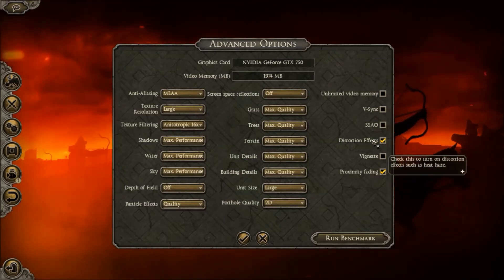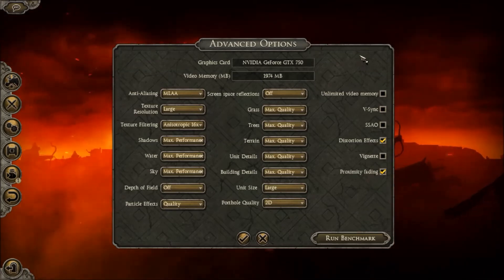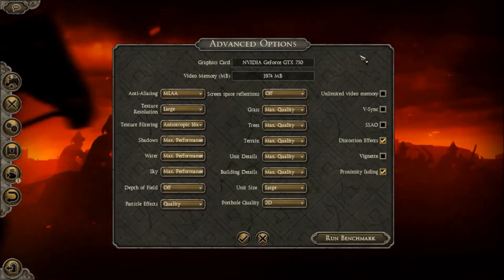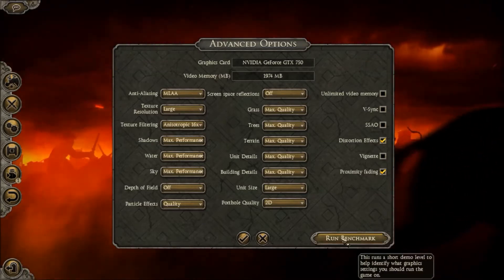We do have distortion effects and proximity fading on. One thing to notice is if you look in the upper right corner of the screen, you will see the time elapsed and the current FPS. So let's run this benchmark.